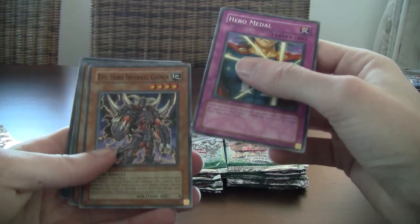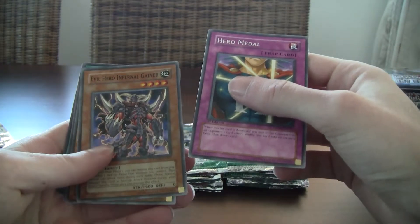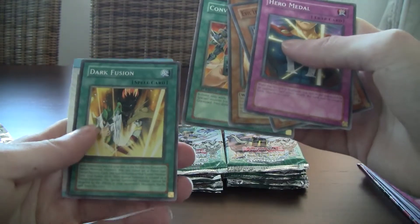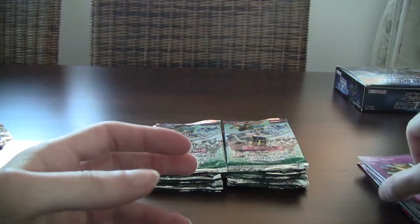Hero Metal. Evil Hero Infernal Gainer — cool arc card, but not that good. Armor Breaker again, and Dark Fusion common. This was rare in Gladiator's Assault.